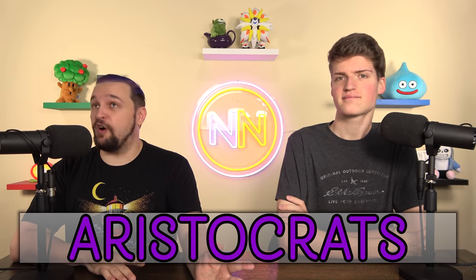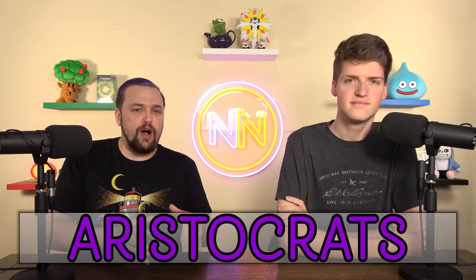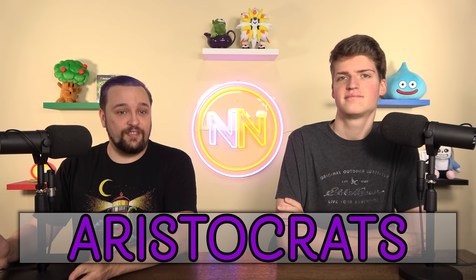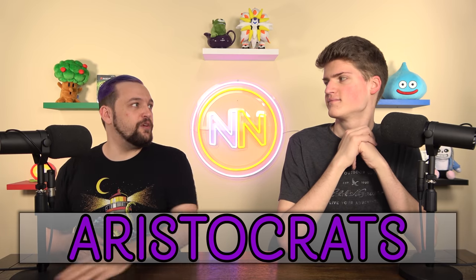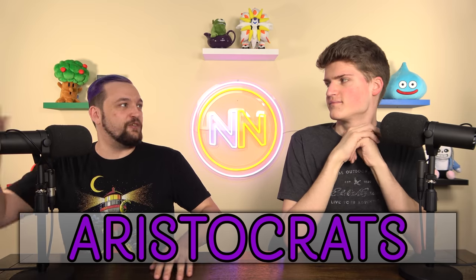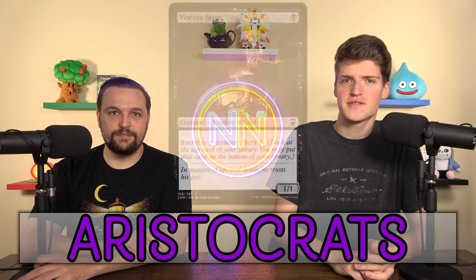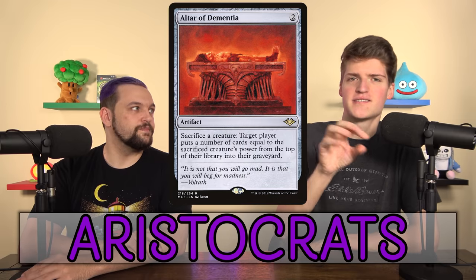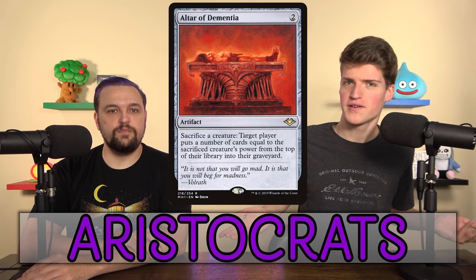First, we have Aristocrats, one of the most popular archetypes of all time. The goal is to attain value from sacrificing smaller, expendable creatures while triggering dies abilities. We're going to put lots of creatures on the board, sacrifice them, and profit. Every Aristocrats deck needs these: first, Sac Outlets — Viscera Seer, Altar of Dementia, anything that says 'sacrifice a creature, colon' — pick the best ones for your deck. Next, dies triggers. What are you sacrificing creatures for otherwise?